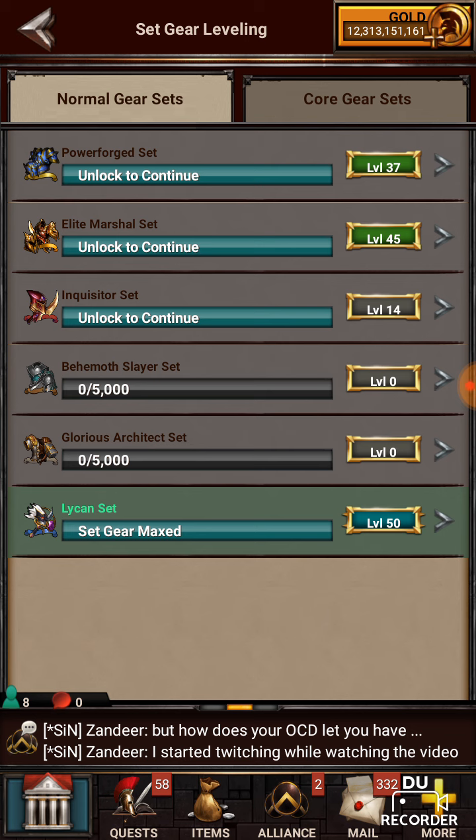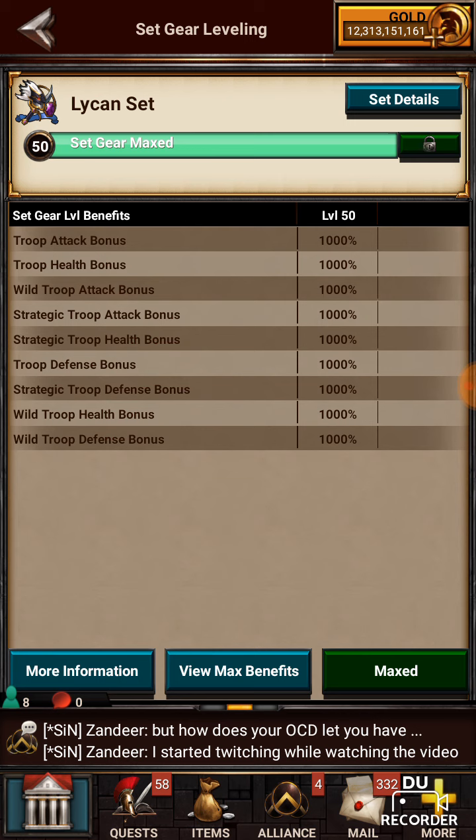The reason I did the Lycan is because if you look at the stats on the Lycan, it has a lot of troop attack to it. When you gem and tree the Lycan with these boosts, you get a thousand percent boost on attack, troop attack, troop health, troop defense, and so on. You get that when you power this up to 50, which is maxed according to what it's telling me. I don't know if all gear goes to 50 — I'm assuming it may.